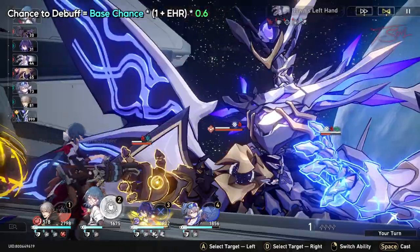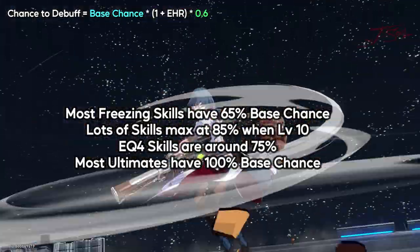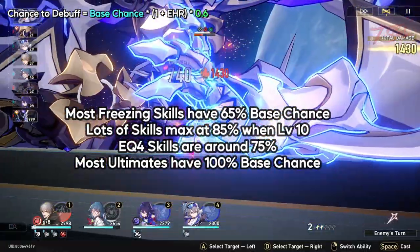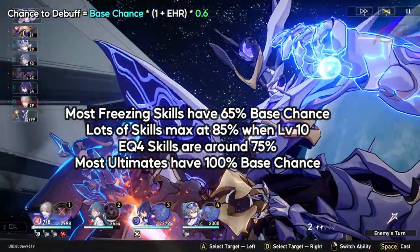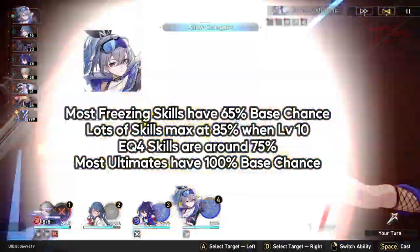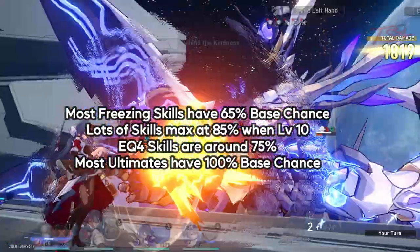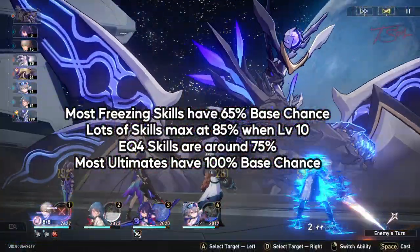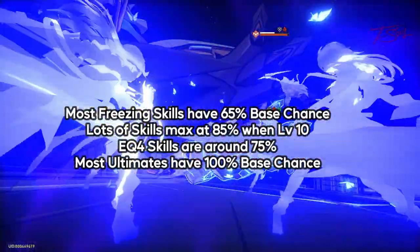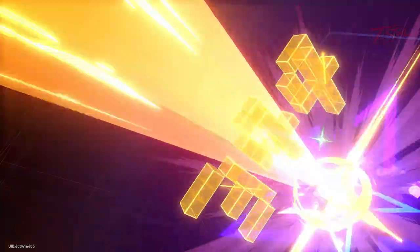Now to fill in some numbers, let's compare four different base chance percentages. A lot of skills, especially the freezing ones, have a 65% chance, so we'll use that. At high levels, lots of skills with increasing base chance go up to about 85%, so we'll use that number as well. 85% is the base chance of Silver Wolf with a level 10 skill. I'm also picking 75%, since that's the common chance for most accounts still around equilibrium level 4. And finally, most ultimates have a 100% base chance to debuff. Run all these numbers through the math, and here are the results.